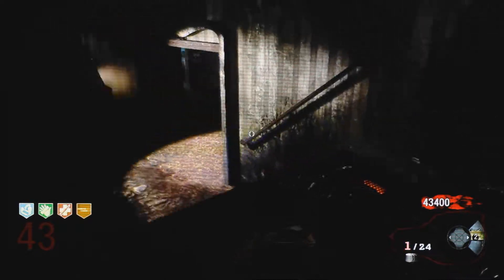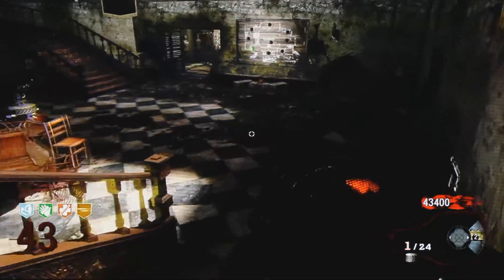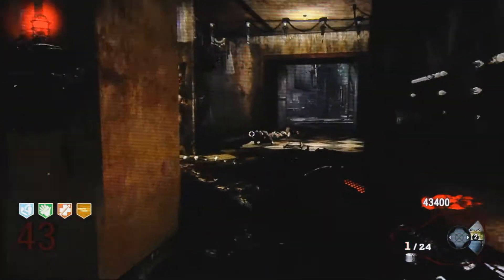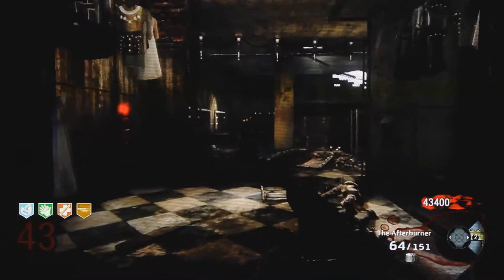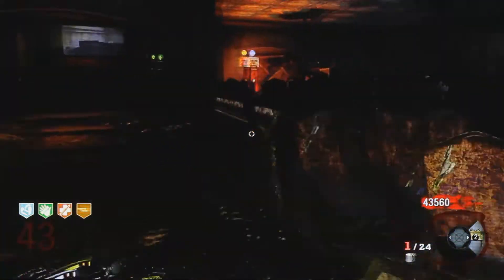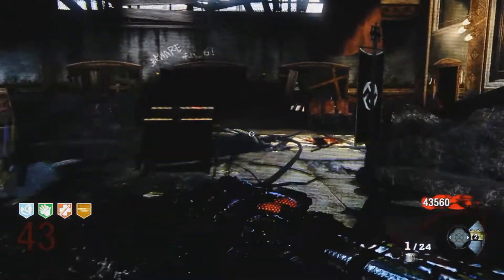The teleporter is on the stage, and the other one is in the room that you first begin the mission in. You want to have that charged before every round. You're going to be sitting in that teleporter and getting yourself out of there when the first hordes of zombies start coming towards you. That's pretty much a must for every single round. In later rounds you will do it multiple times — as you can see here, I just initiated the link because I'm going to go back in this bad boy.